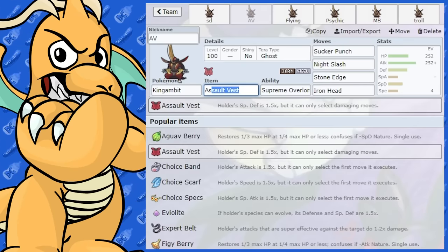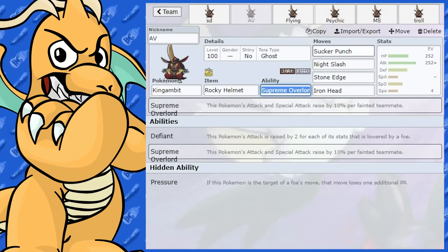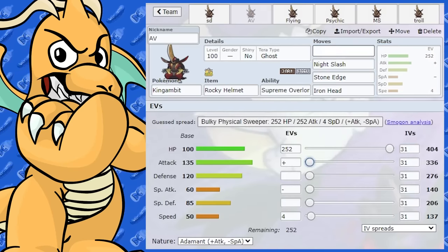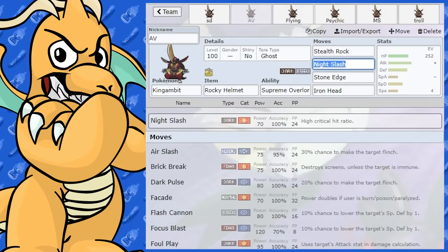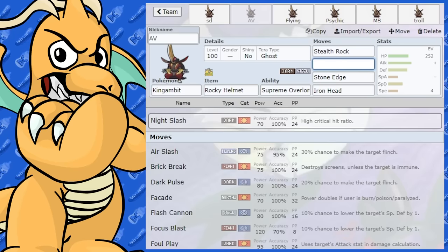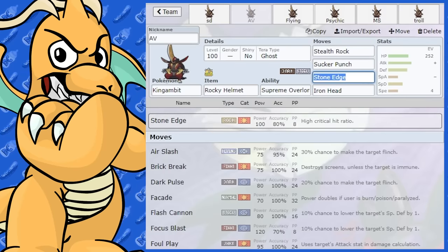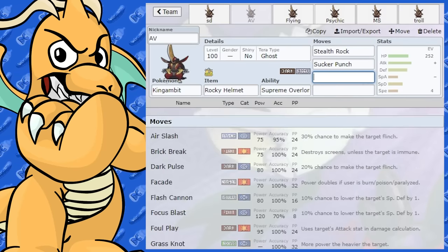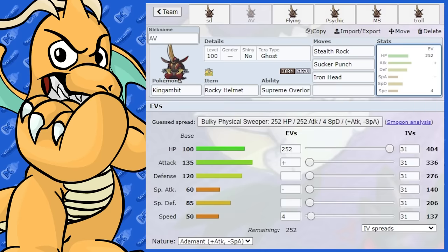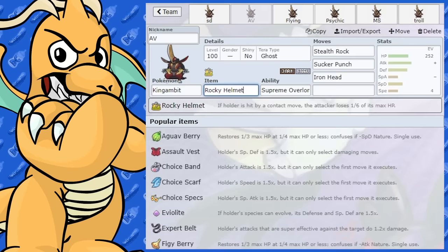You could use Heavy Duty Boots, but that's not really going to matter too much. I was thinking you could also run Rocky Helmet with Stealth Rock as a lead — give it a couple of coverage moves and that could work nicely. Something like Sucker Punch, Iron Head, and Stealth Rock, using it as a bulky pivot with Rocky Helmet chip damage.